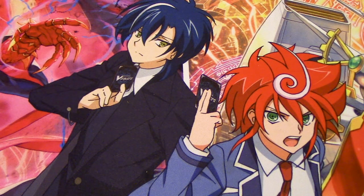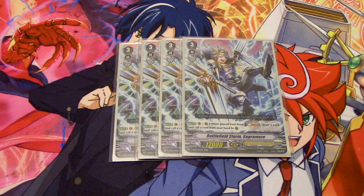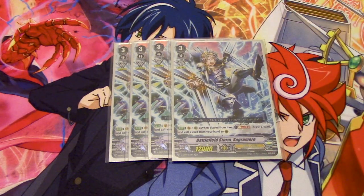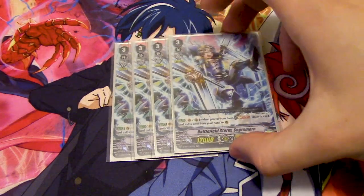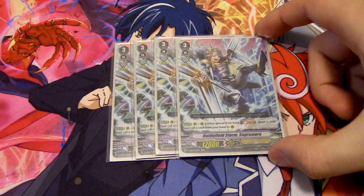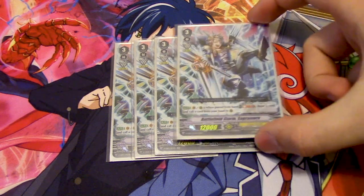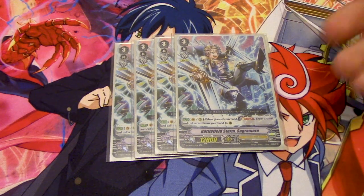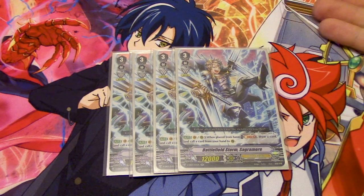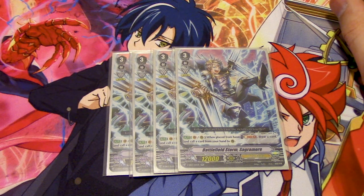We are running four copies of Battlefield Storm Sagramore. Sagramore's skill is: when it's placed from hand, you can Soul Blast 1, draw a card, and then call a card from your hand to rear guard circle. The reason this is good is because if you're planning on calling a card anyways, it's basically Soul Blast 1, draw — which is really nice. If you call this during the battle phase, you can extend your number of attacks. After you ride Ezel, you can ride Sagramore to get another gift and that additional call, and it helps proc off Unite before you stride. I really do like Sagramore a lot.